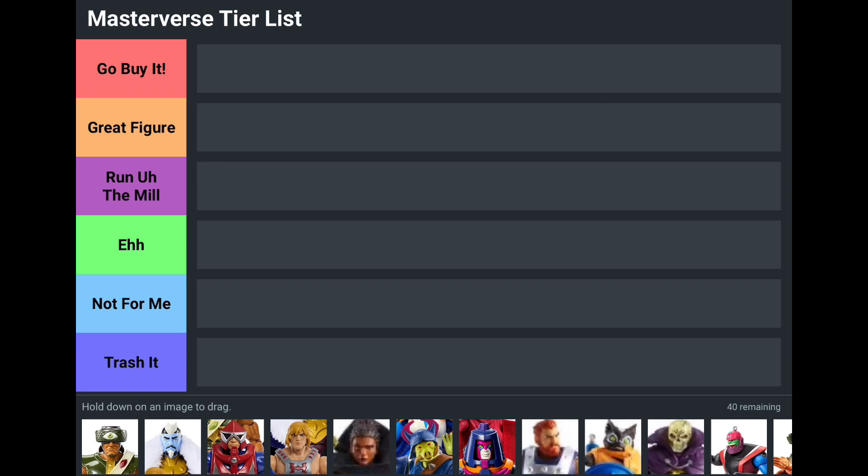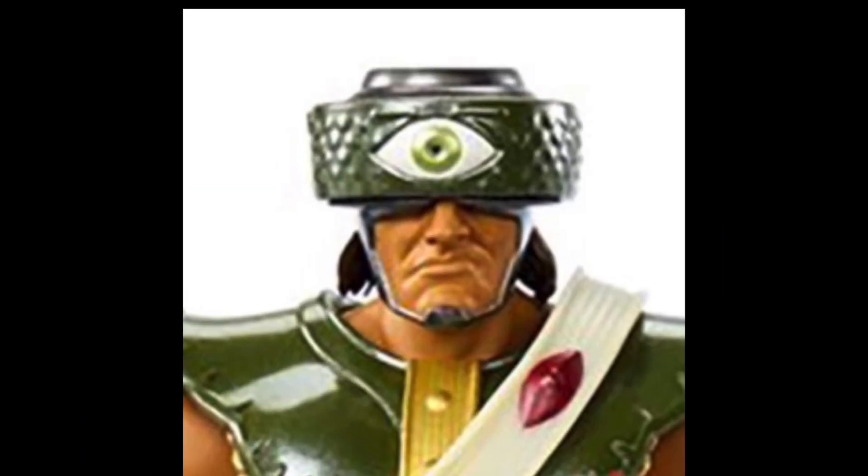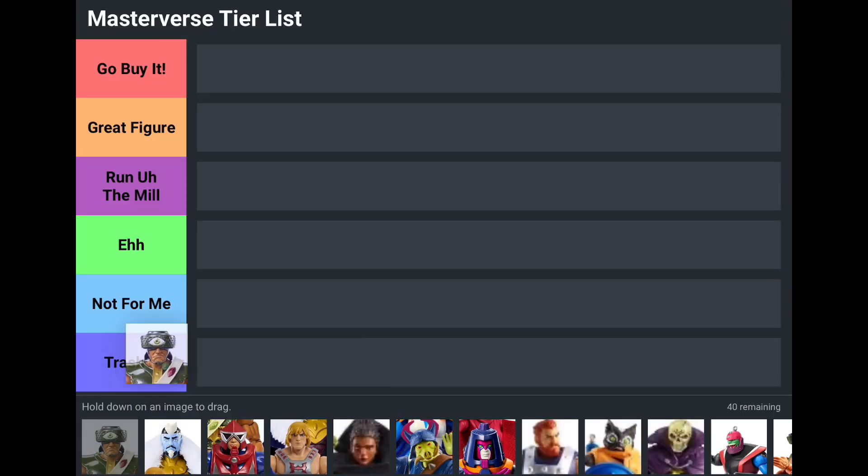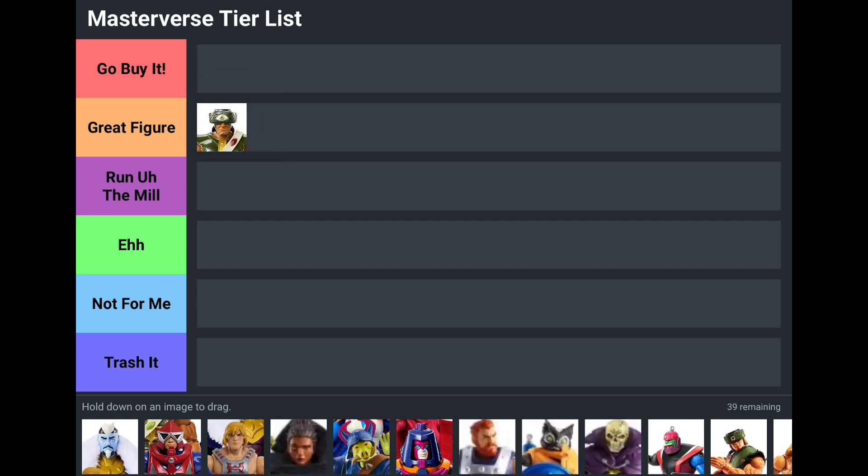This is part one of a two-part tier list, so let's get started. The first figure is New Eternia Tri-Klops, and in my opinion he's a really good figure. I like him — he's nothing run of the mill — so I think we're going to put him in Great Figure.